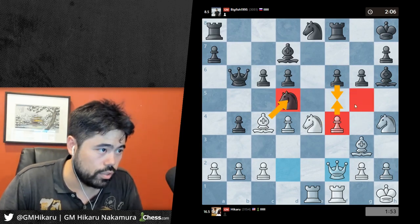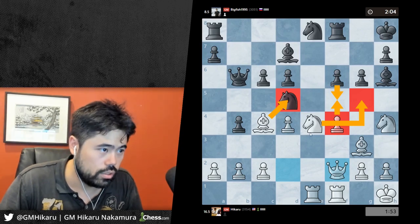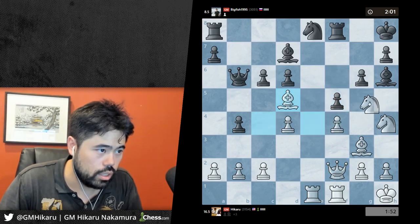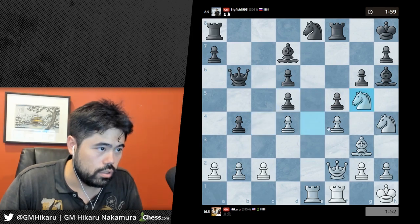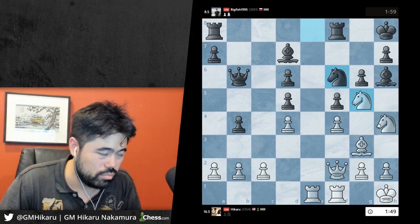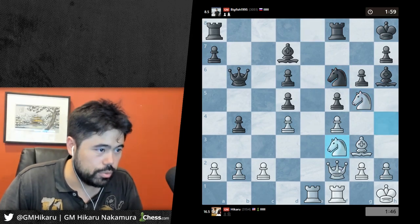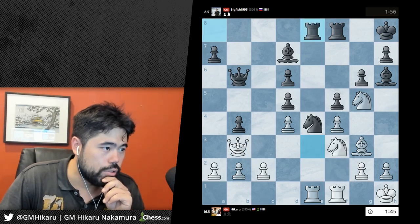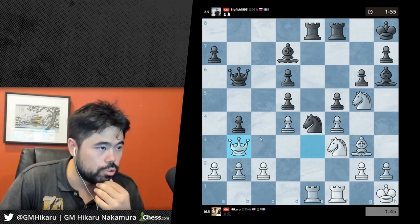Maybe just queen f2, idea to play f5. If f5, knight g5 should be fine. I can also take there and play knight g5 which makes much more sense. I assume he's gonna play f5 - he does, so we'll take and go knight g5. But he's got knight f6, g4 - which again I'm just missing everything suddenly.